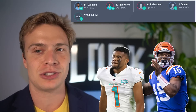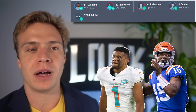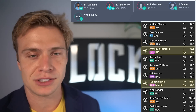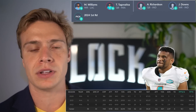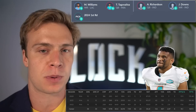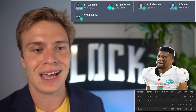Trading Anthony Richardson for Tua and a 2024 first. The vast majority of people prefer Anthony Richardson — he's being drafted as quarterback 10 on Underdog, Tua is going 12th, and Richardson is a rookie. People would rather have Richardson in dynasty. But you're getting an extra first-round pick with huge flexibility. I generally think Tua is severely underrated — he led the NFL in adjusted yards per pass attempt this past season, right behind Mahomes and Jalen Hurts. He doesn't have Richardson's rushing upside, but with the 2024 first and a receiver upgrade, I'll go with the Tua side.